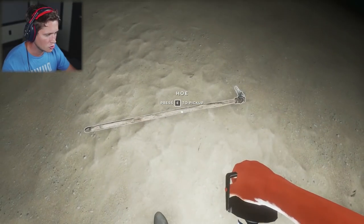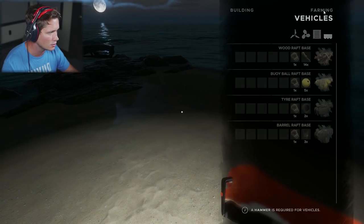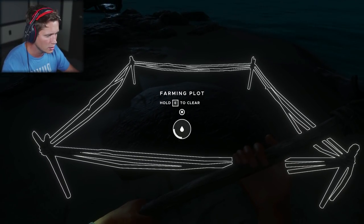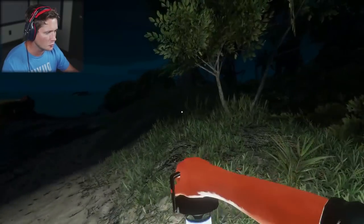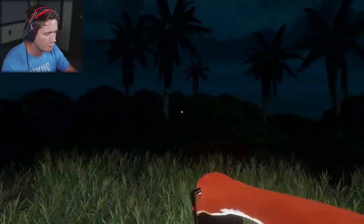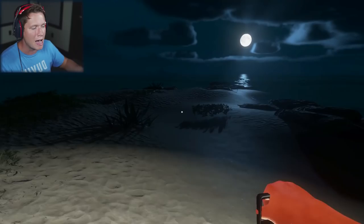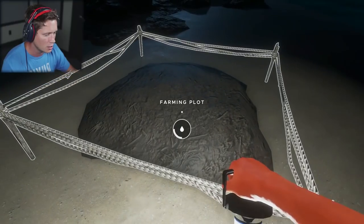Okay I think we can drop that for now — actually we might have to be holding the hoe to make the farming plot. Wood farming plot — boom. Okay it says hold E to clear. Let me try to pick up this fruit and see if we can plant it there. You guys can see it does take fresh water. You can also plant spoiled fruits. It takes fresh water but you get way more fruit back than the water you spend on it.